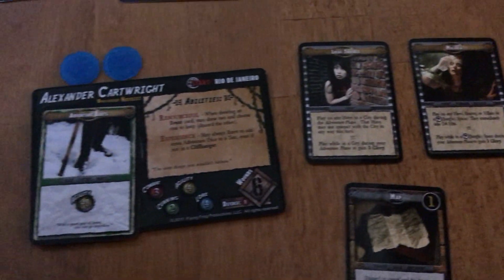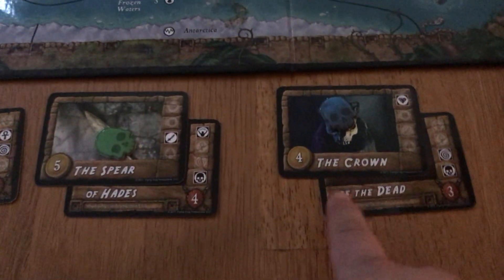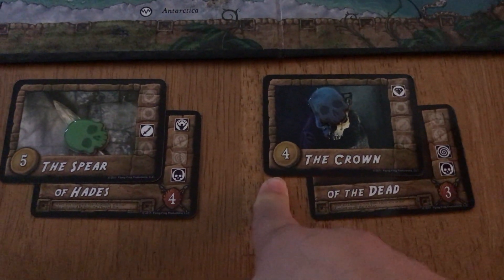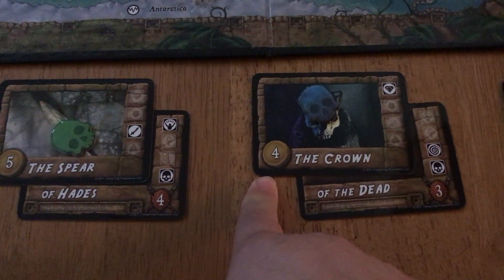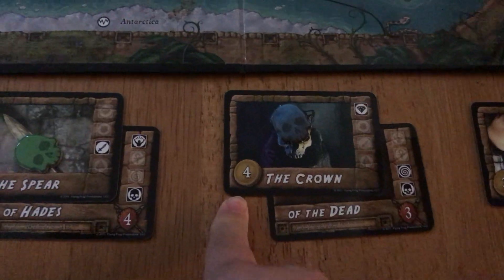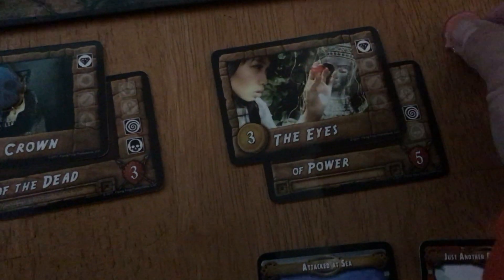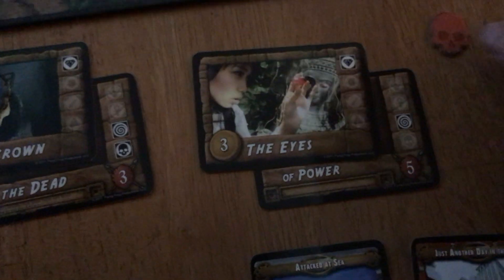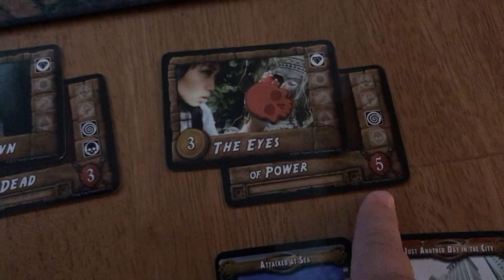The goal is to find treasures, then get to a major or minor city to sell them. Selling in a minor city gets you the face value plus one; in a major city you get more. To place a treasure on the board, you draw one artifact and one adventure card and combine them. The highest power number signifies how much fortune you get and how many challenges you need to succeed in to collect that treasure.